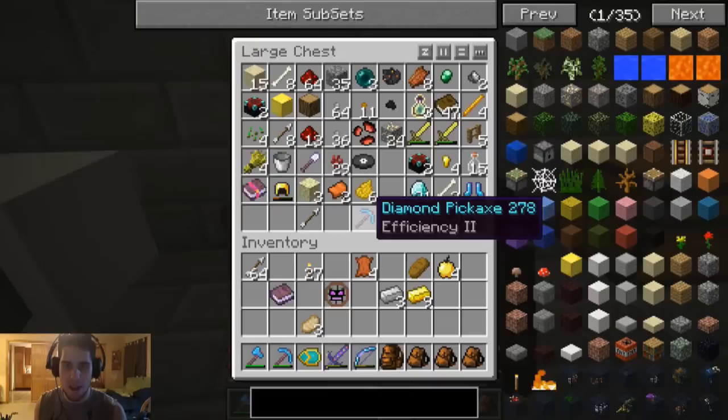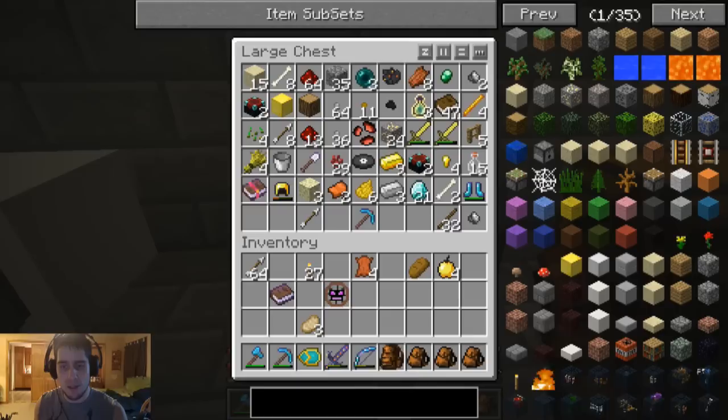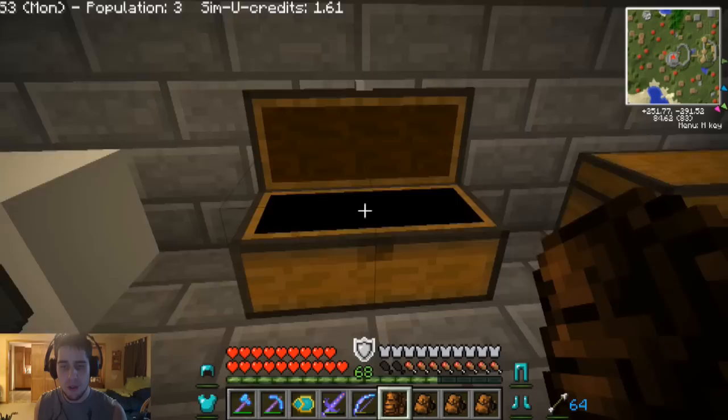I think I did everything I wanted to do. I got a bigger bag, I fixed my shield, and I got the dishwasher — I'll use it to repair stuff after. So yeah, we're going to leave. Hopefully find a boss to fight.